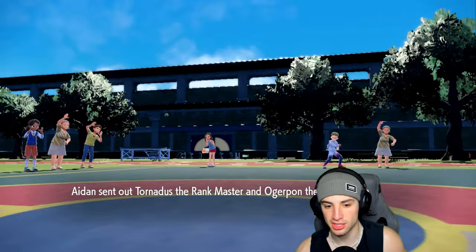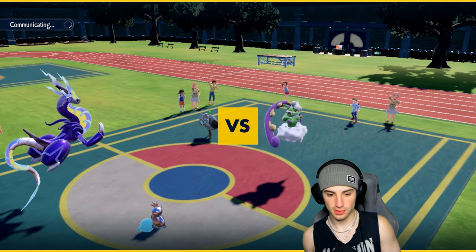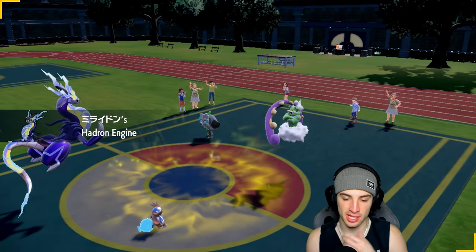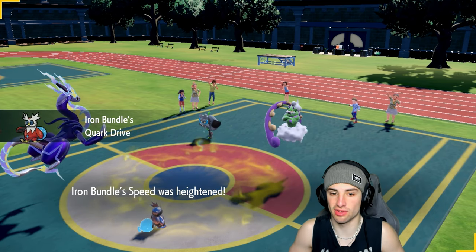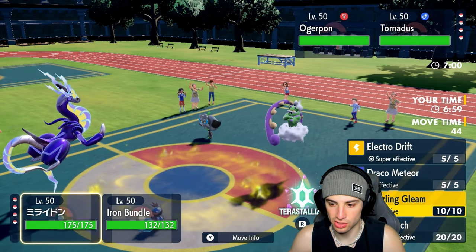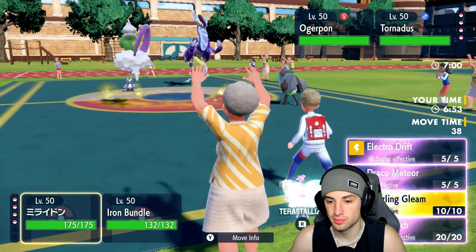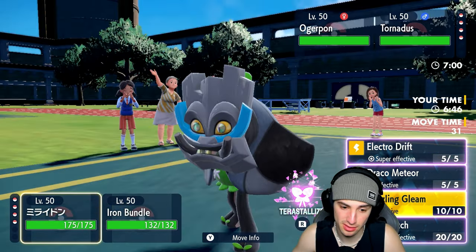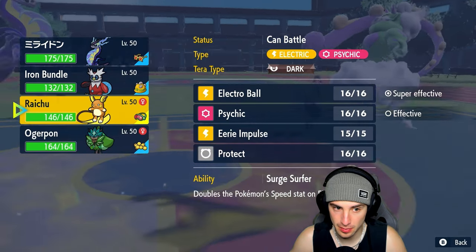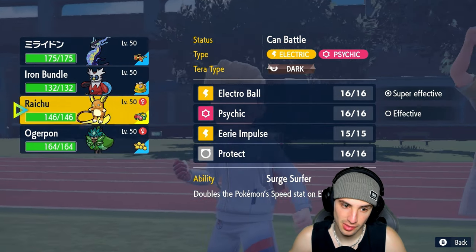They end up leading Tornadus and Ogre Pon — Rock Tera Ogre Pon is here to play! We know it has Sturdy as ability. I could Volt Switch and KO Tornadus, or Tera and Dazzling Gleam which wouldn't be bad at all. I could also protect Iron Bundle. I think I'll hit Tornadus with Volt Switch and go for Icy Wind — Iron Bundle might outspeed Ogre Pon in Tailwind anyway with Quark Drive.